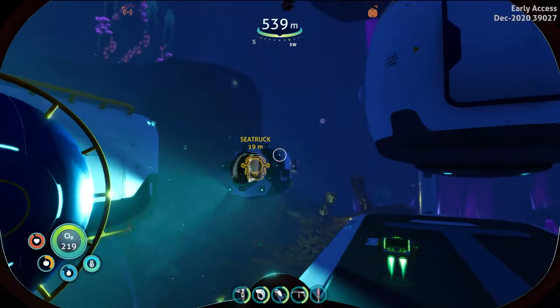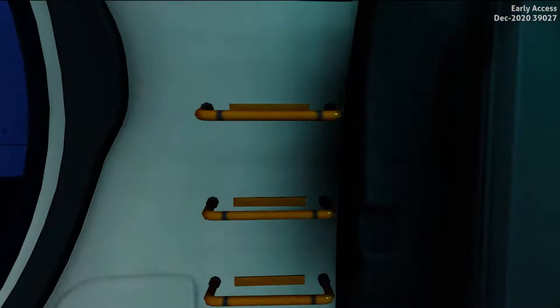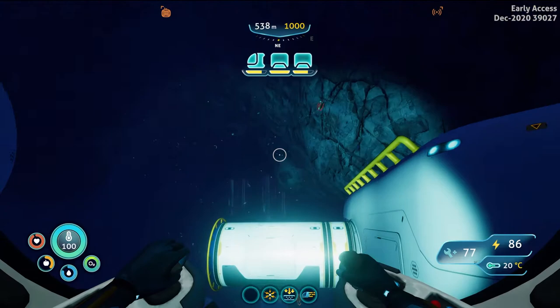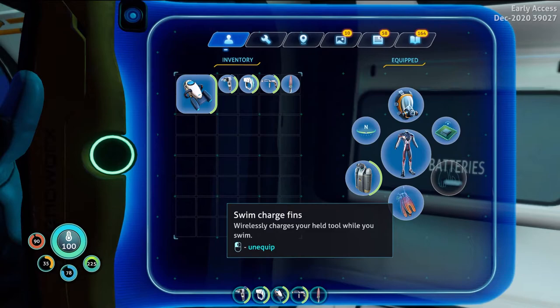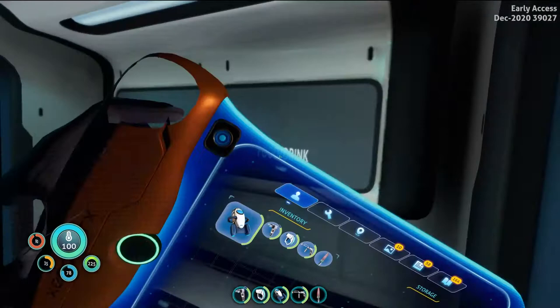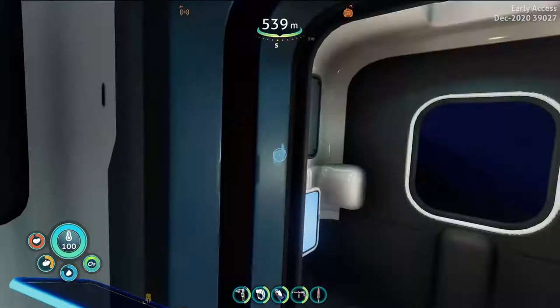There's a few things I did in between episodes that I haven't talked about yet. I increased the range of the sea truck to a thousand — that's the last upgrade, I got the mark 3 upgrade. And I also got these swim charge fins which charge my batteries as I swim — like, why not? I don't know if it gives me extra swim speed though.